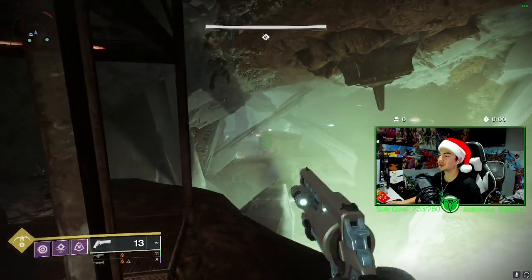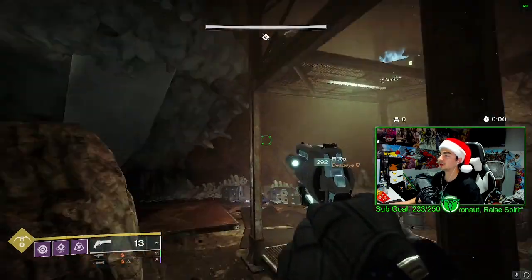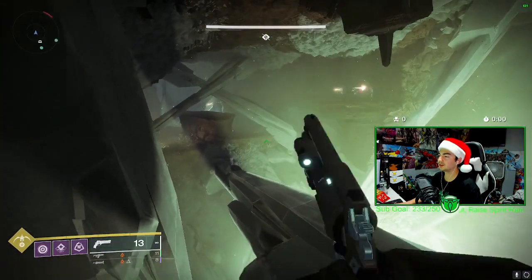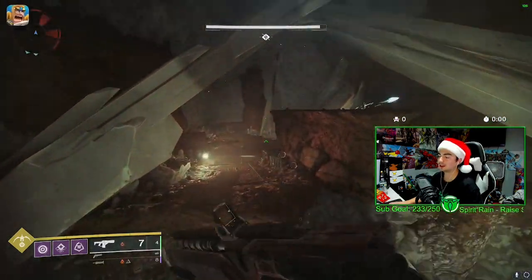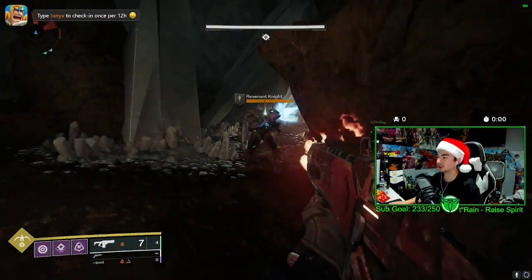Alright, so for the first chest, after you jump down at the beginning encounter, the first chest will be right here. All you got to do is kill this Vandal that's right over there. I recommend killing these adds because I already died trying to do this the first time.